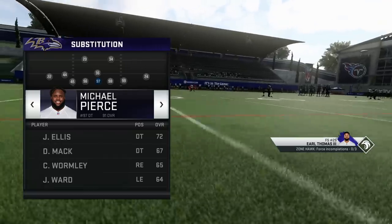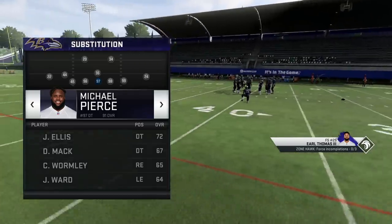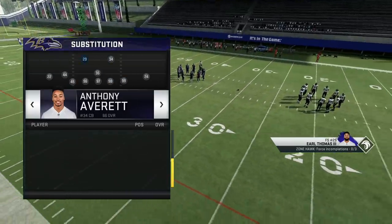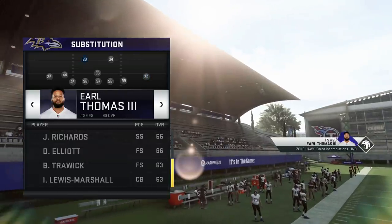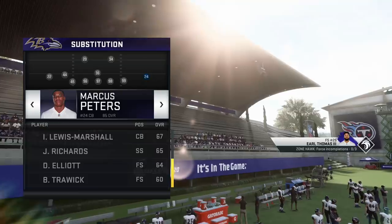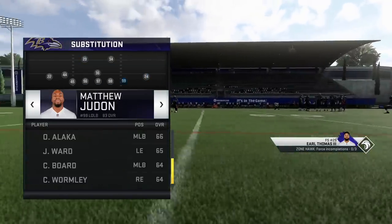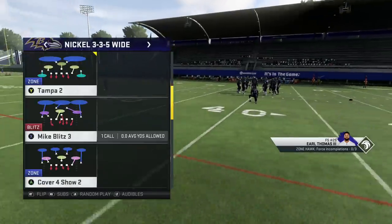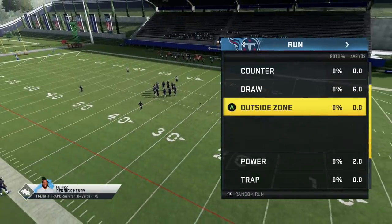It depends on how you have your personnel set up. I'd recommend having the inside stuffer — whatever that ability is called, let me know in the comments — and then one Enforcer at the top and one Enforcer on the opposite side. Then all fast backs in the backfield. So 3-3-5 Wide with Cover Two Man — let's go ahead and look at outside zone first.